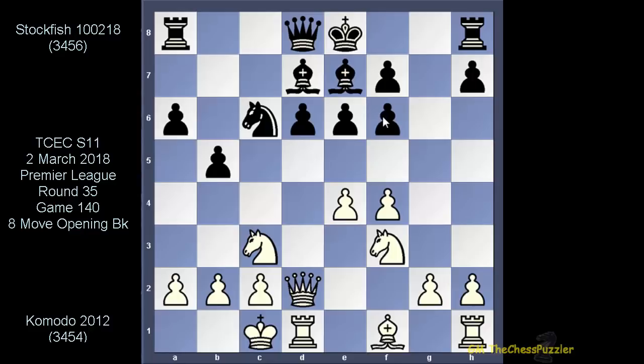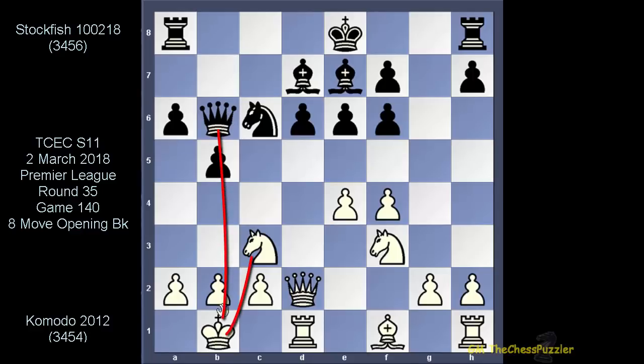After this king move to b1, there comes the queen to wreck the day. Qb6 is what Stockfish went for, and we said this many times before: you simply don't want to have your king on the same file as the opposing queen, directly or indirectly. But also, this Qb6 is most likely preparing Stockfish for a queenside castle.